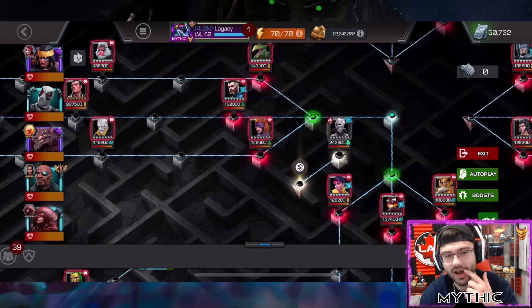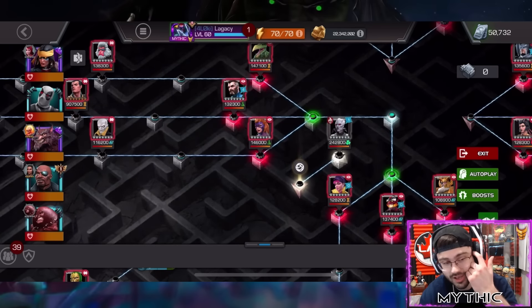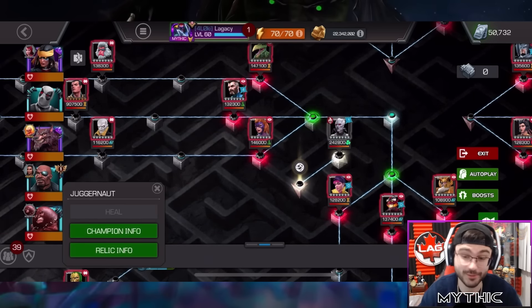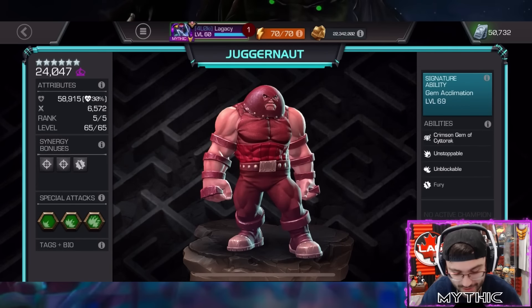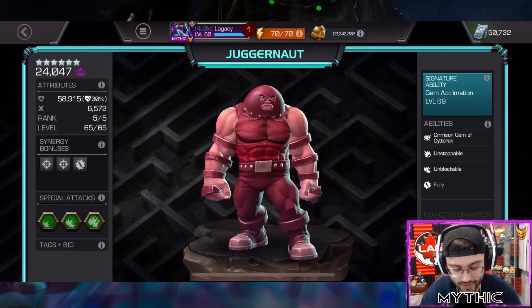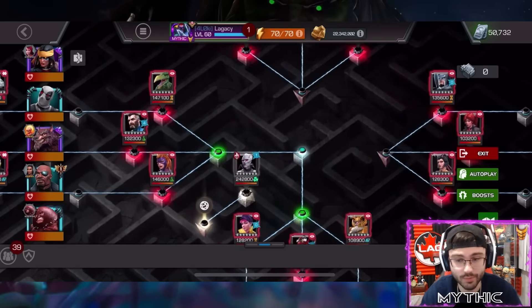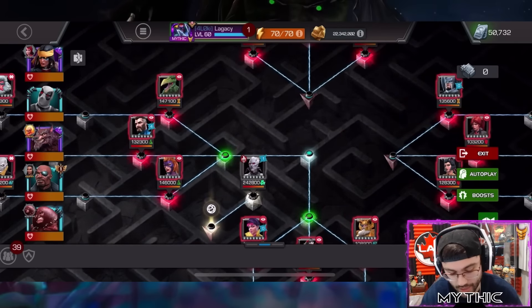The only thing I dislike is the final phase — I'm just not good at it yet. I brought Juggernaut and he destroyed the Grandmaster pretty much every time. Yeah, Rank 5 Juggy. Love the Grandmaster, that's overall my favorite fight.